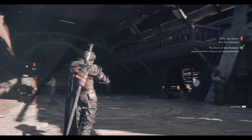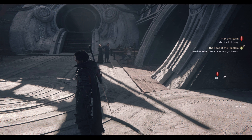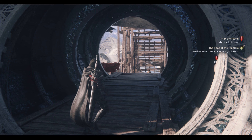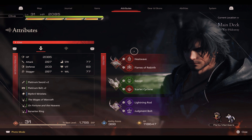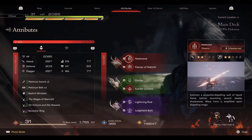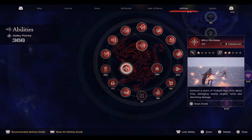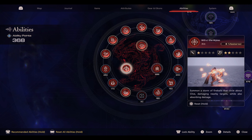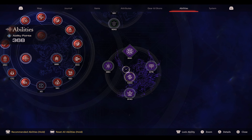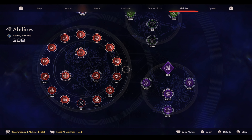Hello again, good people! This is Big Baby J, another episode of Final Fantasy 16. As you know, we got a side quest and two hunts to take care of this episode. I made a few changes — I added Heatwave to my repertoire, got rid of Willow of the Wisp, upgraded, got Heatwave added, and I also added Lightning Rod, spending a few ability points to make that happen.